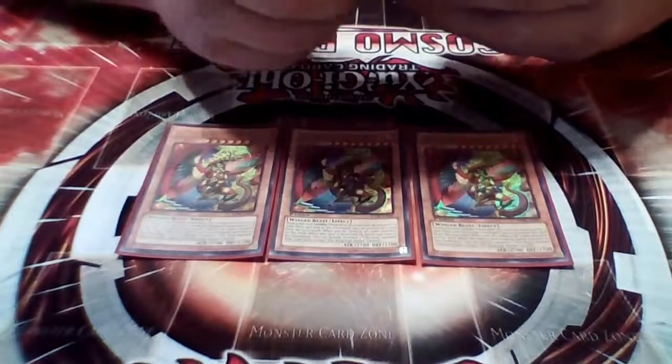Three Fire Formation Tenki because it searches out the rest of your plays and gives fodder for Bear. Fire Formation Tensu is in here too — there was a point where I couldn't special summon due to an opponent's trap that stopped special summons of level five or more, so I used Tensu to normal summon another monster and then tribute summon into the plays. Run Rekindle and one Soul Charge just to refill the board for a mass swarm if you're going for game or setting up a big play.